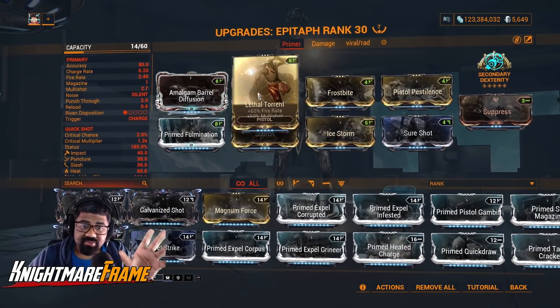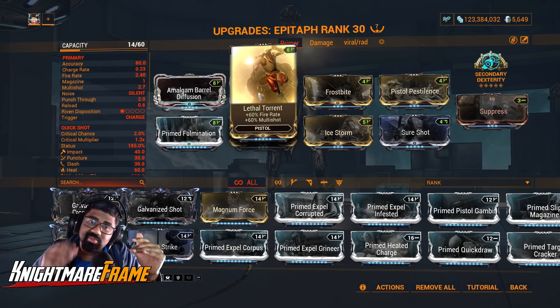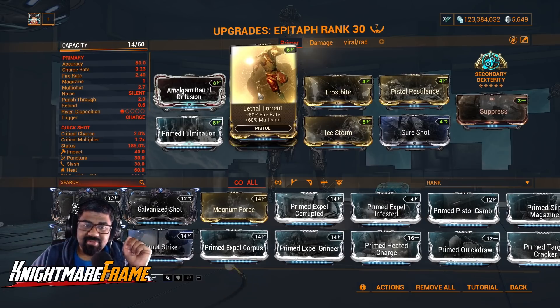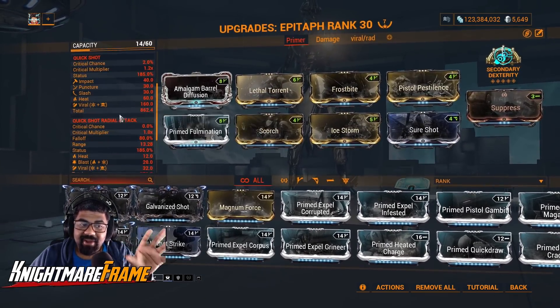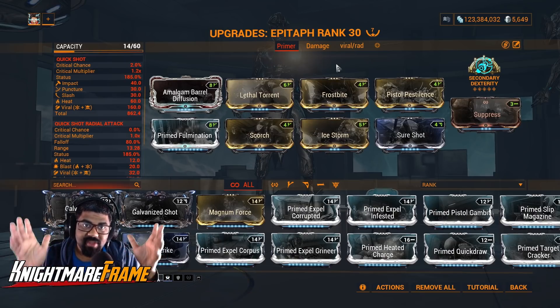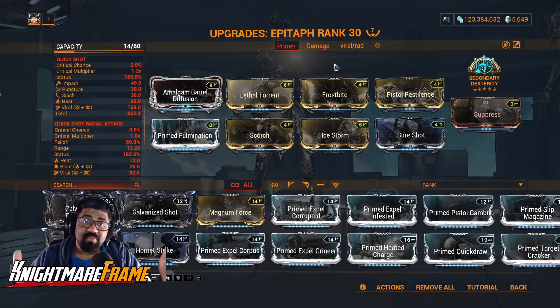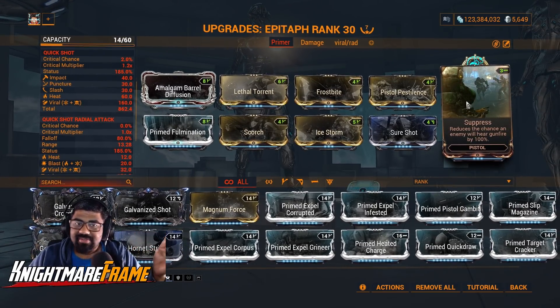For the primer — basically your utility weapon that will help you proc other status effects — I'm going to be using the Epitaph. I have the two multi-shot mods. Lethal Torrent is going to give me all the fire rate I need — you don't want to overcap on fire rate because you'll end up doing a Charged Shot, which is a single-target shot. We have Frostbite and Ice Storm to overweight my Viral damage so I can proc it a lot more frequently and more consistently, since we want to debuff enemies with Viral. The Epitaph will force proc Cold, Blast, and some IPS to greatly increase your damage output with Condition Overload.